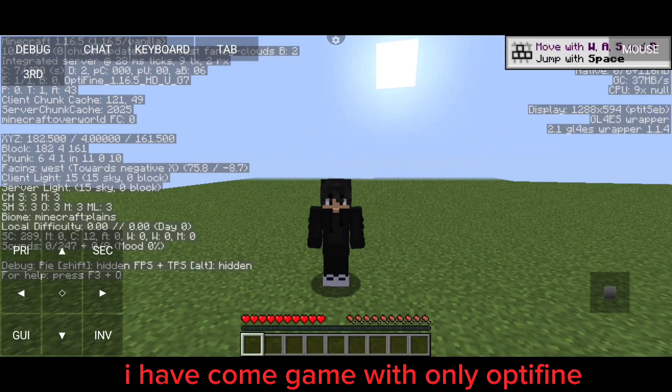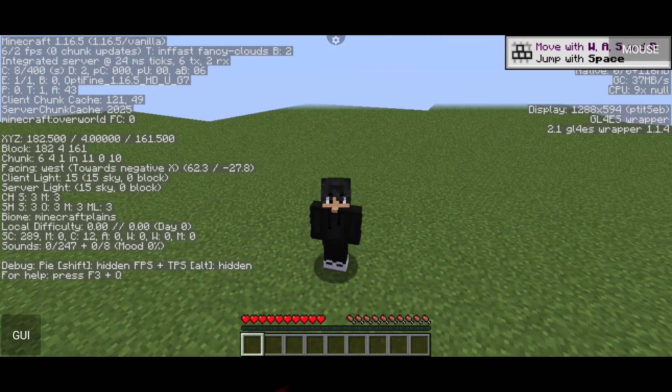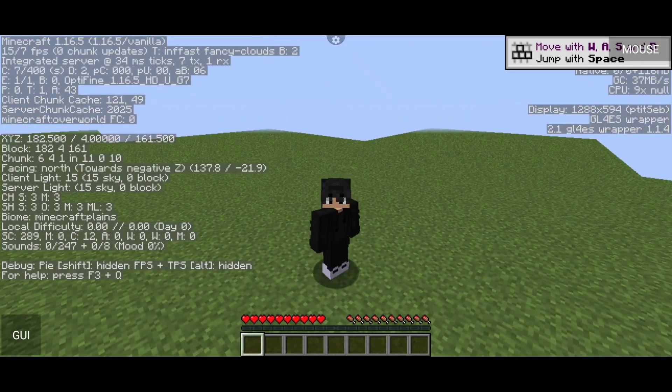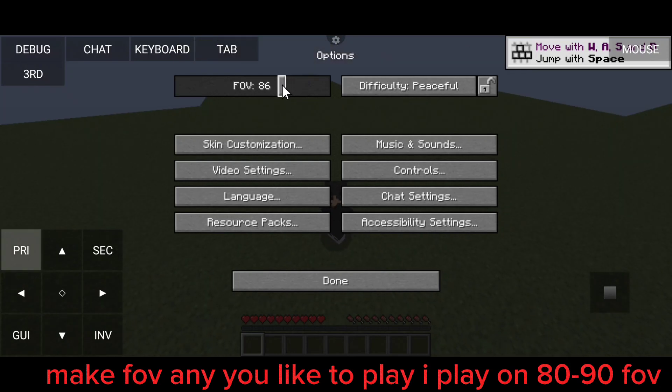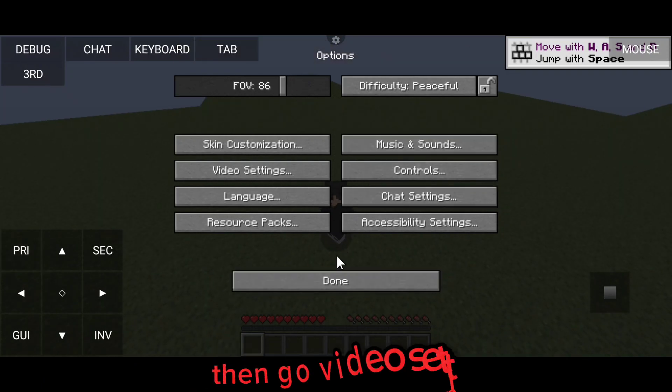I have come to the game with only Optifine — very bad FPS. Set your FOV to whatever you like to play on. I play on 80 to 90 FOV. Then go to Video Settings.